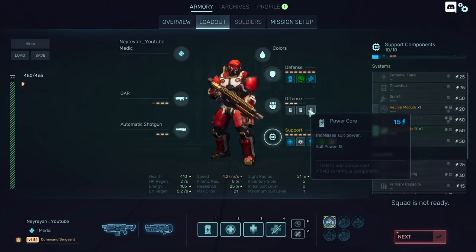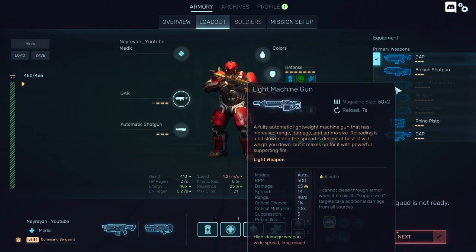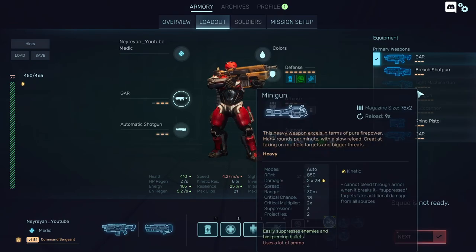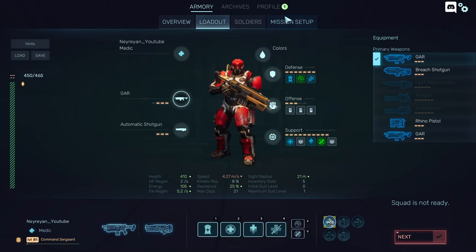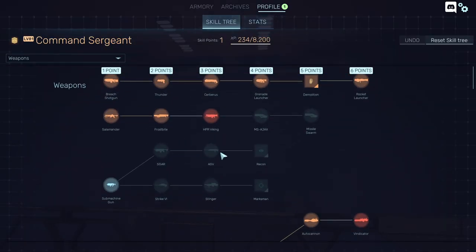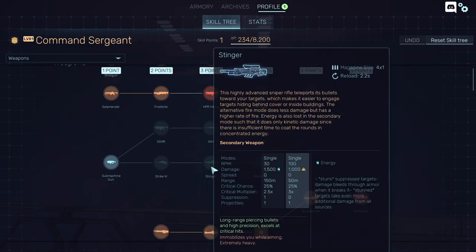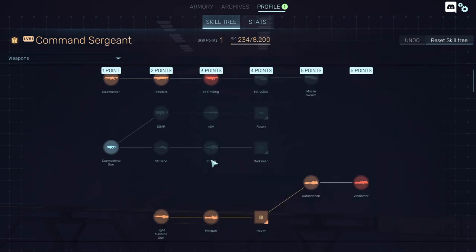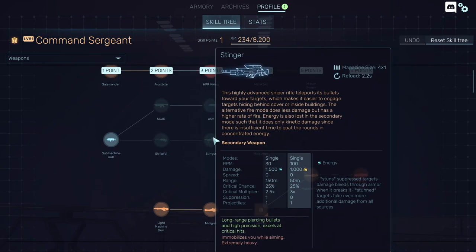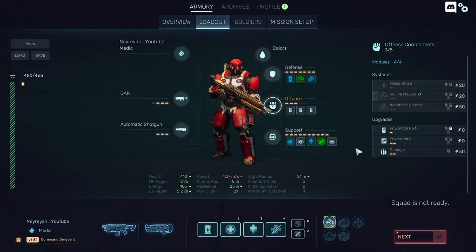For example, I could put the primary extender on the medic, but I haven't unlocked it here yet. That means I could use a light machine gun. Imagine a medic with a light machine gun — that would be funny. You can also give them the Esgar, the ASV, or the Strike. You can play around with so many combinations, and it shows how adaptive this game is.